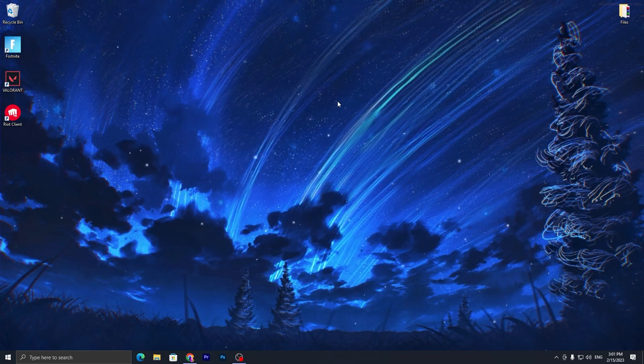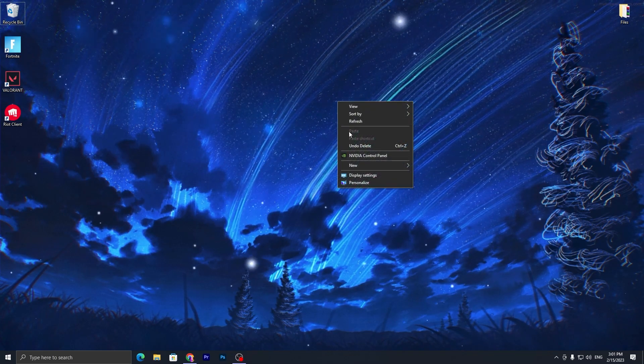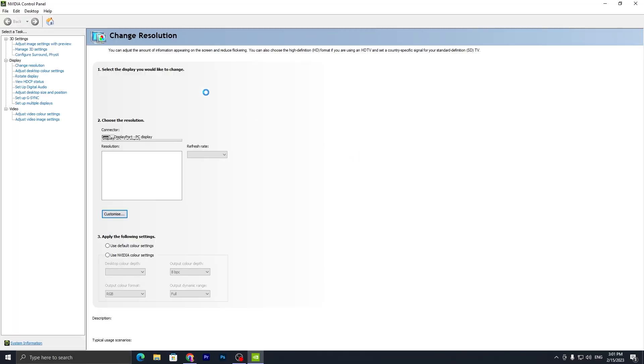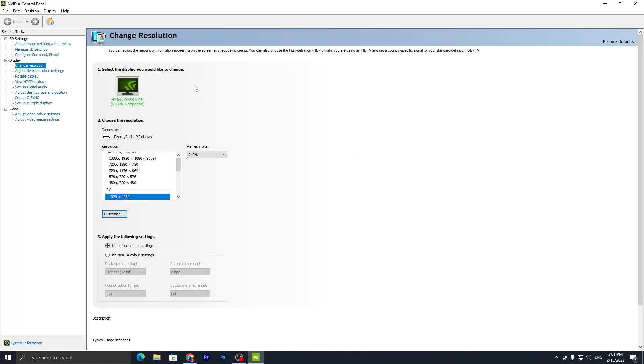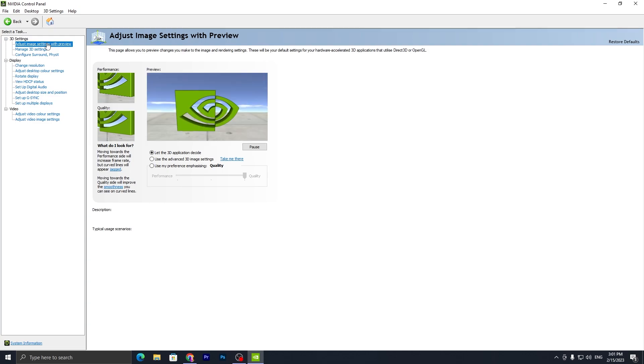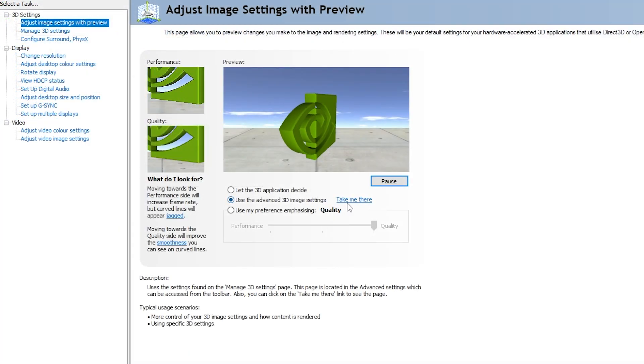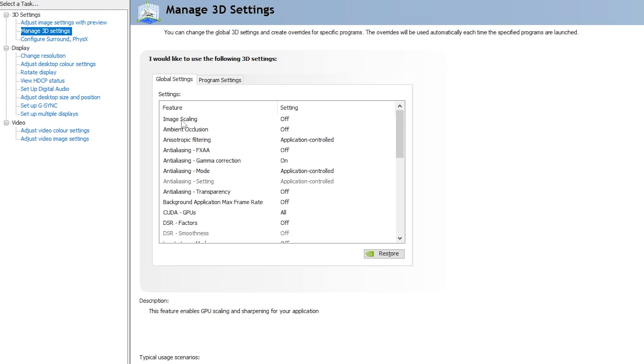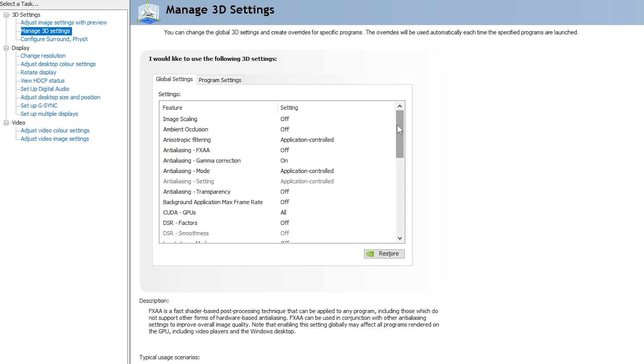Now for the NVIDIA Control Panel settings. Right-click on your desktop and go straight into the NVIDIA Control Panel. Go into 3D Settings, then 'Adjust image settings with preview,' select 'Use the advanced 3D image settings,' and click 'Take me there.' This will take you into Manage 3D Settings — follow every setting I'm going to show you, as these are important for your GPU gaming performance.